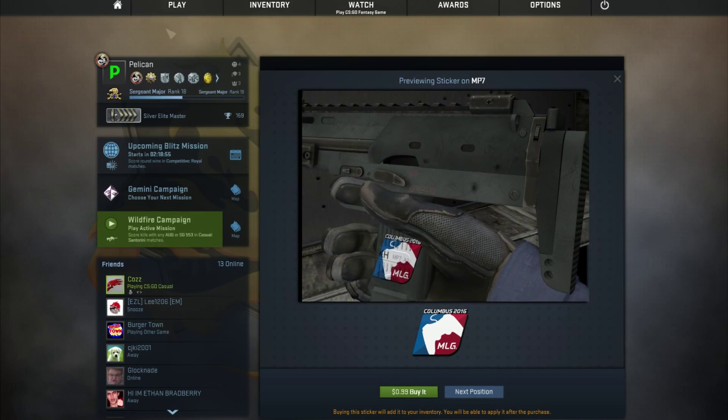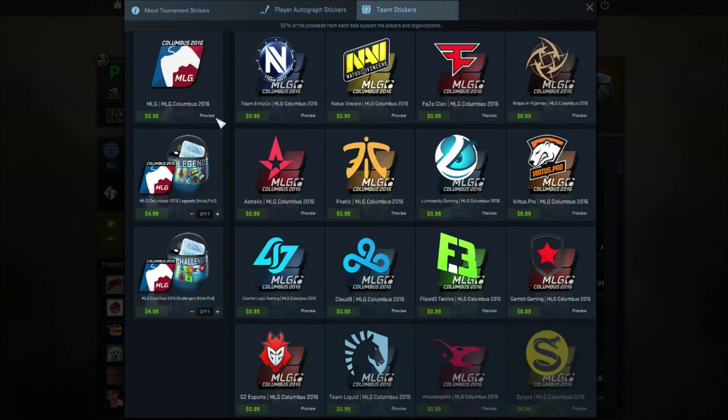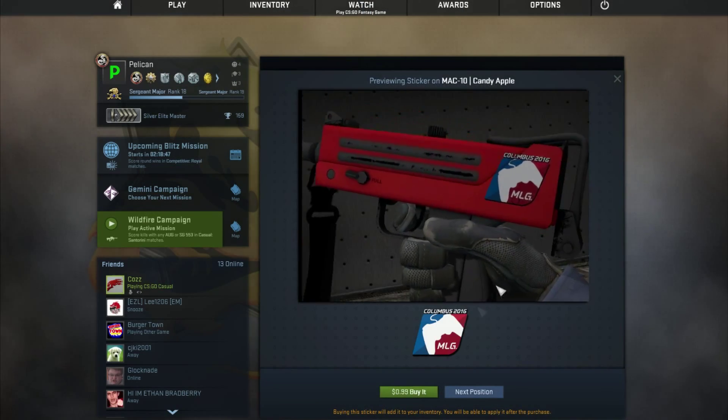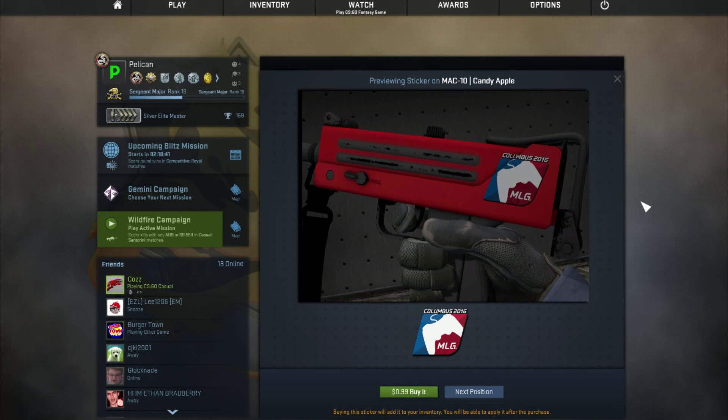You can press connect and check different positions to put a sticker on a gun. Let's put it on this — the Candy Apple Red. As you can see here, I think it looks pretty good. And yeah, this is just a quick little update video on CS:GO showing you what is new.